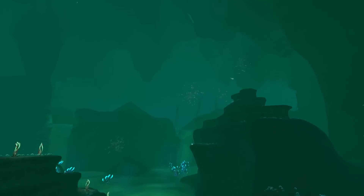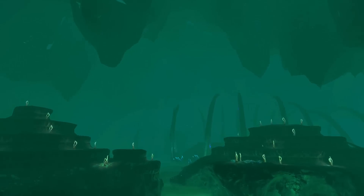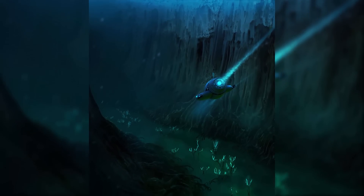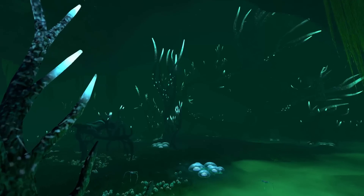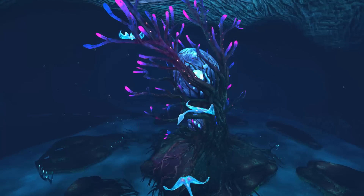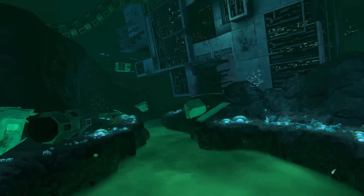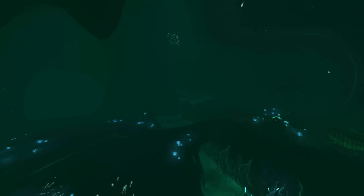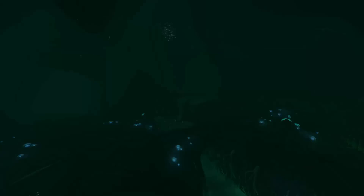This biome can be divided into six parts: the Bones Field with the Giant Skeleton, the Ghost Canyon which connects it to the Deep Grand Reef, the Ghost Forest, the Tree Cove, the Disease Research Facility Chamber and the Junction, which connects all of the parts except for the Ghost Canyon.